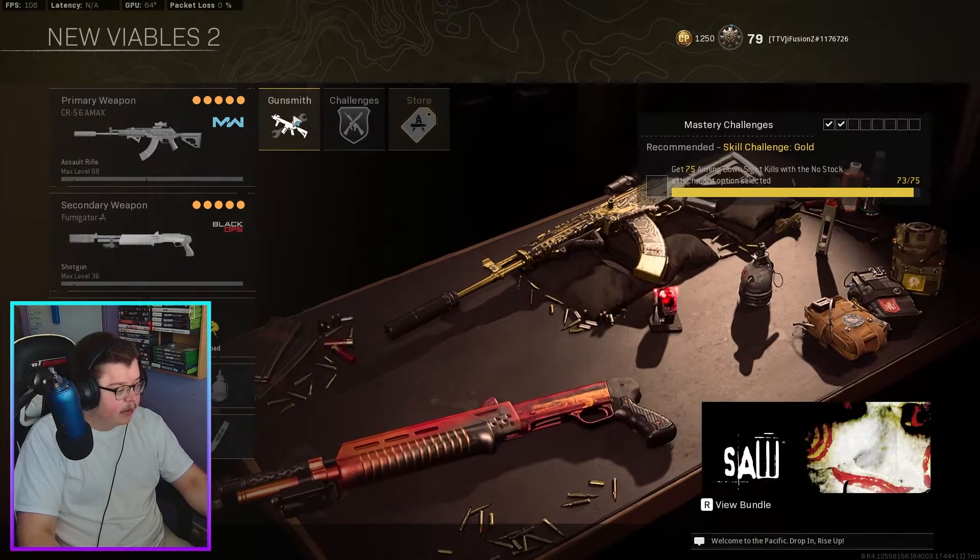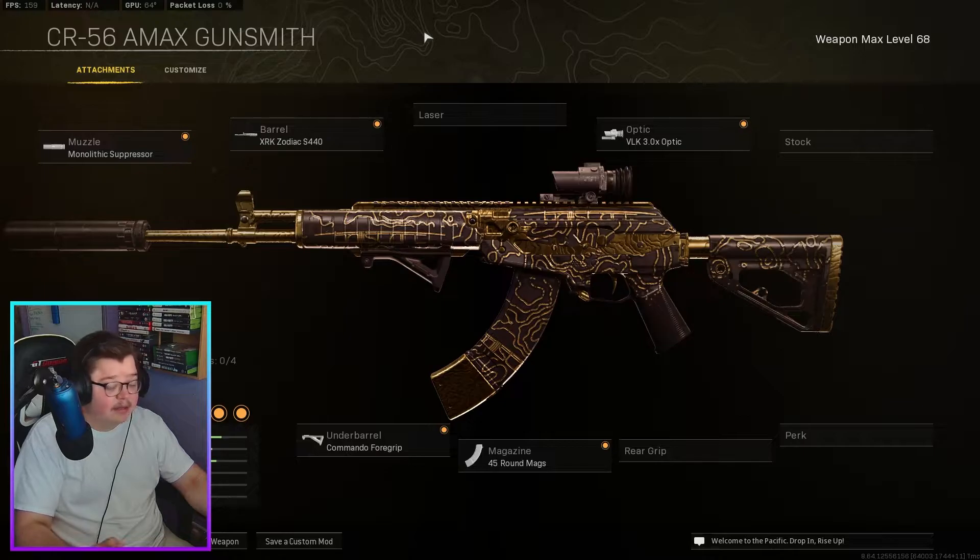The next weapon is the A-Max. It recently got buffed, and I'm just glad some of these weapons are coming back. I haven't used the A-Max since it was buffed, but I've seen gameplay of it and it seems to be killing pretty good. For the A-Max it's a standard build — Monolithic Suppressor, the Zodiac barrel, the VLK Commander Foregrip, and the 45 rounds.